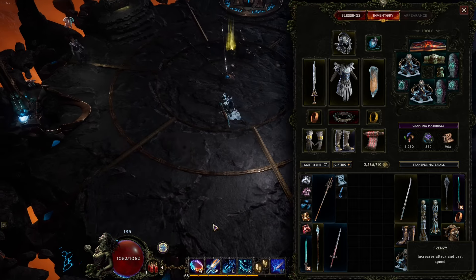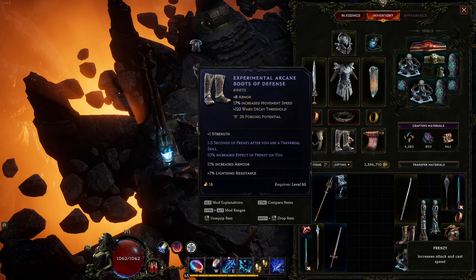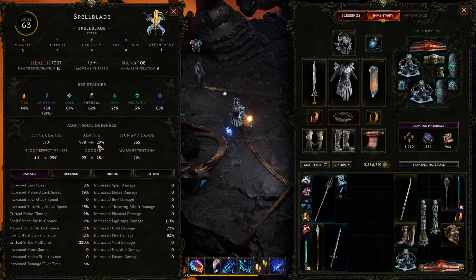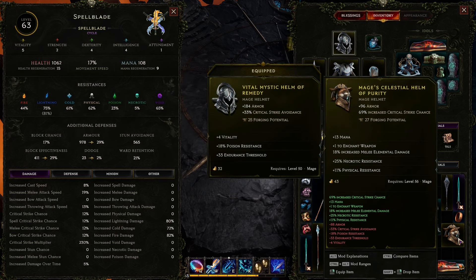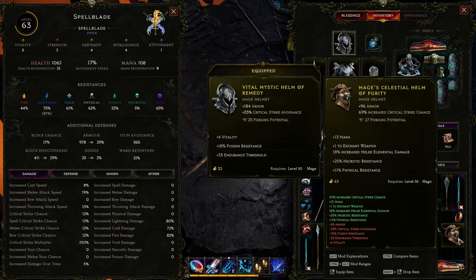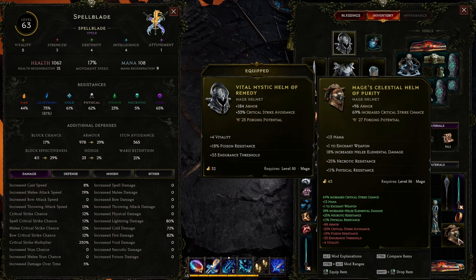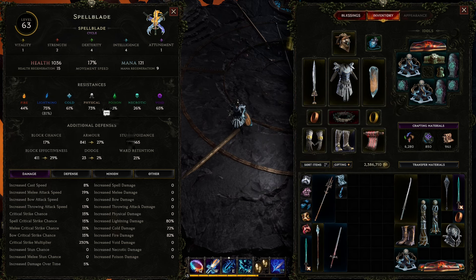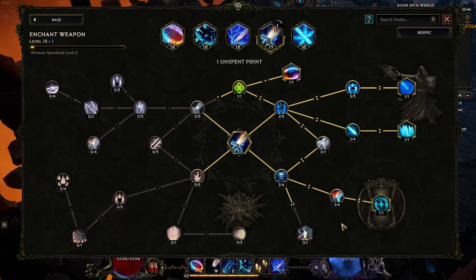I don't know if 1.5 seconds is enough, but I think I'm also getting a bit more armor there, so I will keep those boots for now. I found this helmet with 96 armor and 69% increased critical strike chance — I liked the idea. It's also giving us a point to Enchant Weapon and increased melee elemental damage, plus it has a few resistances. I'm losing a bit of armor in the process and some critical strike avoidance, but I'm thinking that going for higher critical strike chances might work well in what we're trying to achieve.